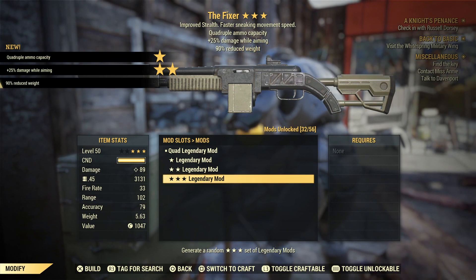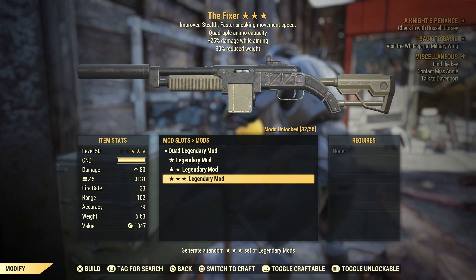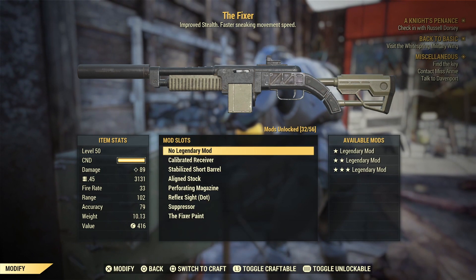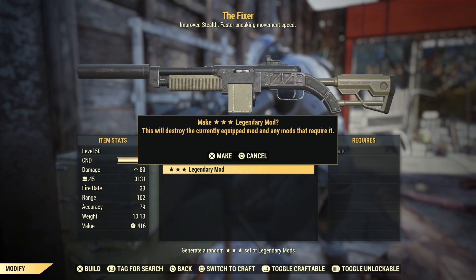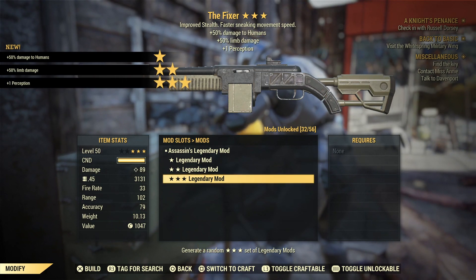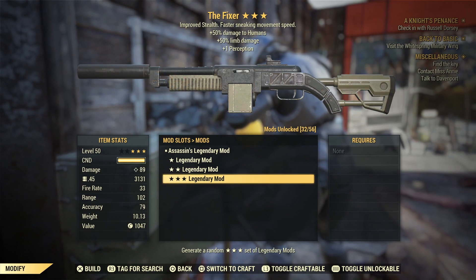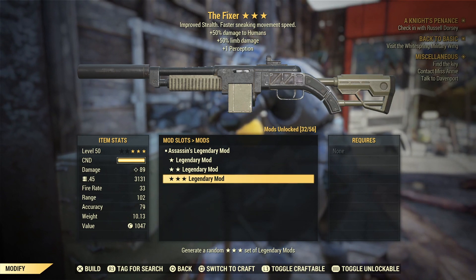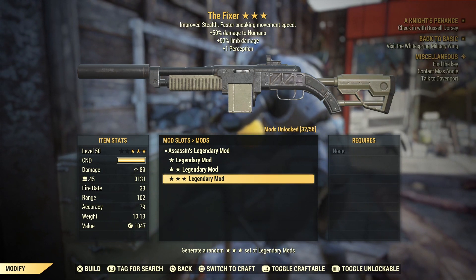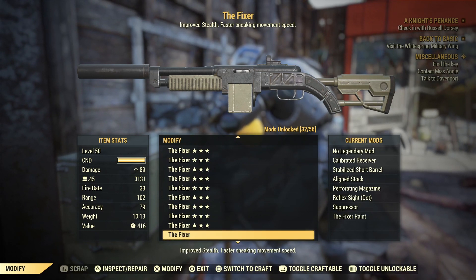A Quad with plus 25% damage while aiming and 90% reduced weight — that's a stinky gun. Quad is always nice but the other effects are quite bad. The next one: 50% limb damage, plus one perception, and plus 50% damage to humans. If you're aiming at a human's head you're blowing it off, but it's still very underwhelming overall.